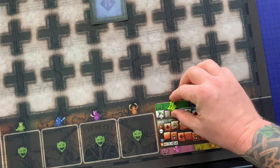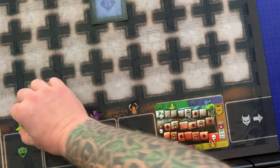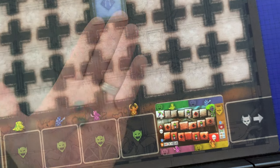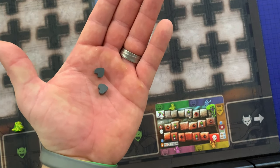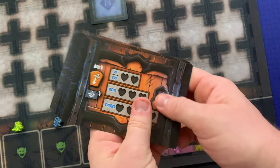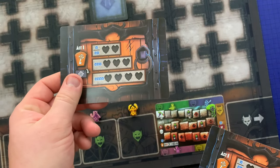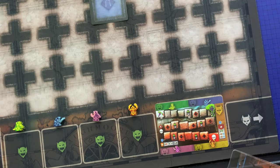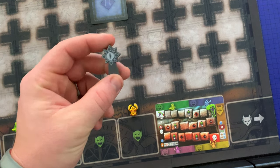Place the goblin tokens on their matching numbers on the torch mat, or on the player mat if using one. Place gray enemy health markers equal to the number of heroes near the minion deck. Take all boss mats, shuffle them face down, draw one without looking at it, and place it near the grid. All unused boss mats can go back in the box. Place the boss token near the boss mat.